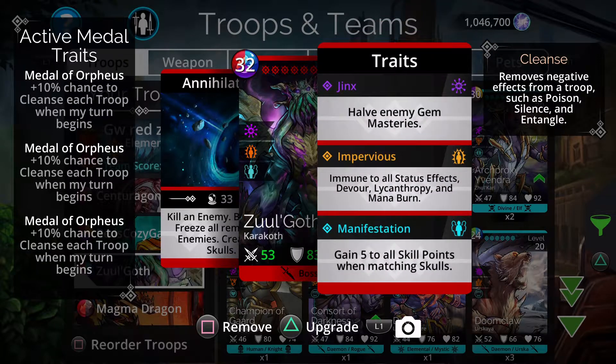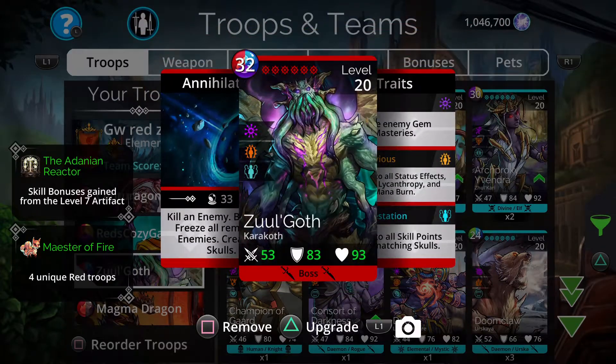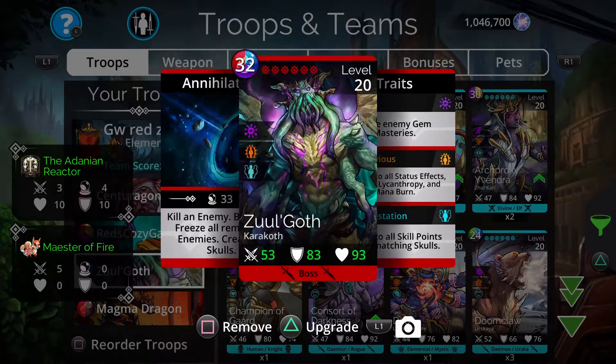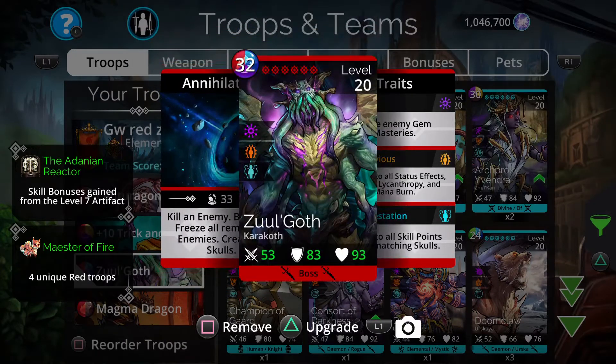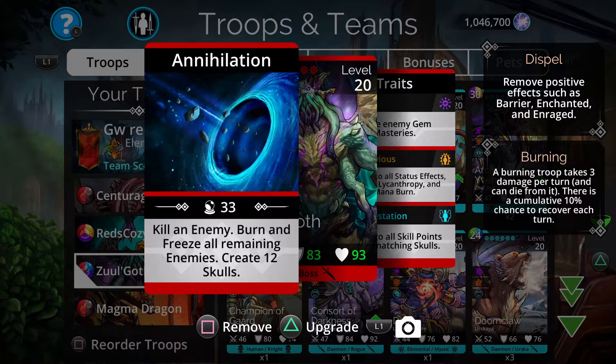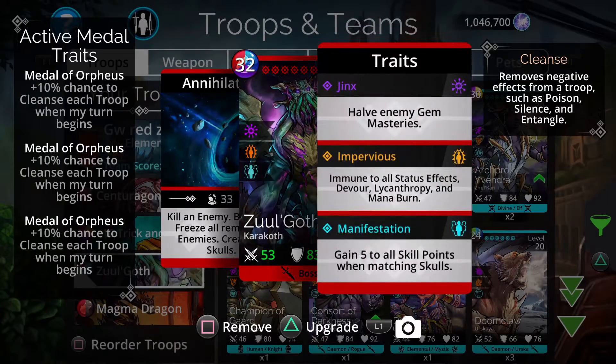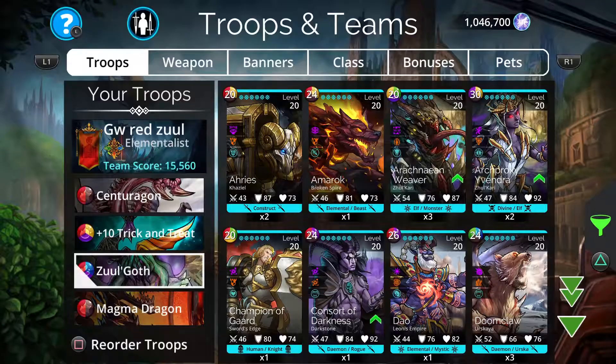We have Zul'Goth, of course — the strongest insta-kill in the game. It's an all-powerful creature, though less powerful now that there are so many boss killers. It's still probably the best Guild Wars troop in the game. Kill an enemy, Burn 3 to all remaining enemies, Create 12 skulls — which can occasionally be a pain but in general it's great. Half enemy gem masteries, immune to all status effects, and gain 5 to all skill points when matching skulls.